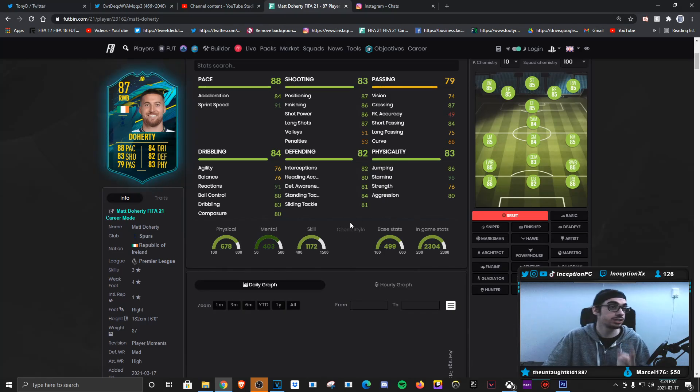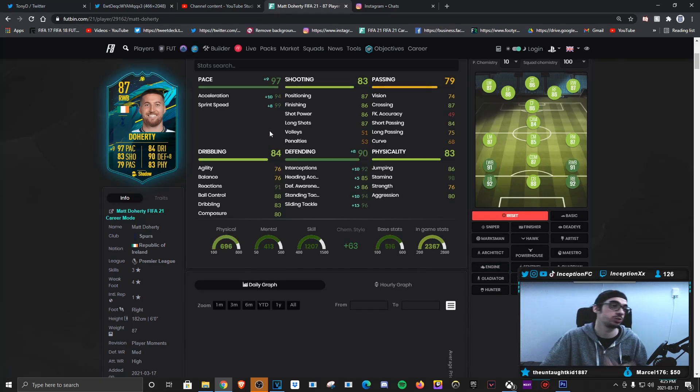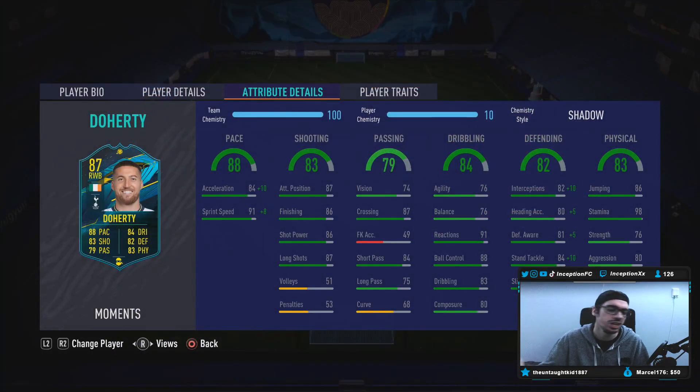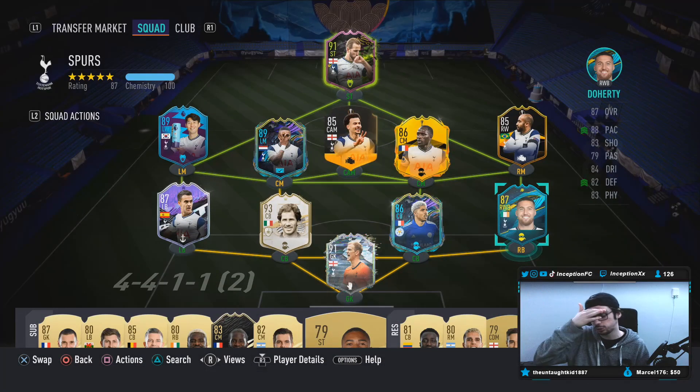The two chemistry styles that make the most sense for a card like this is either going to be the engine, if you want him to be more versatile, and you can put him in most positions on the pitch. Or you can give him a shadow to boost his pace as much as possible, which I think most of you guys will give him anyway for the defensive boost as well as the pace boost. For physical, the card has 98 stamina, which is very good for having that attacking and defensive aspect on this card, with 76 strength and 84 aggression. So it looks like a pretty cool card, to be fair.